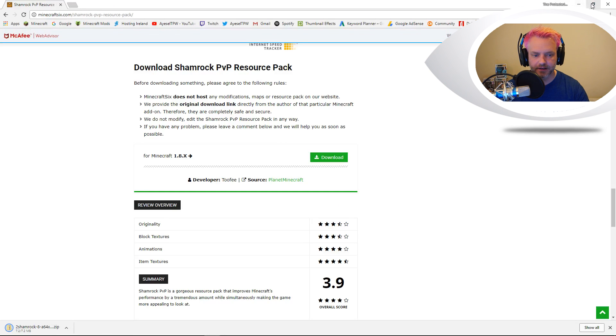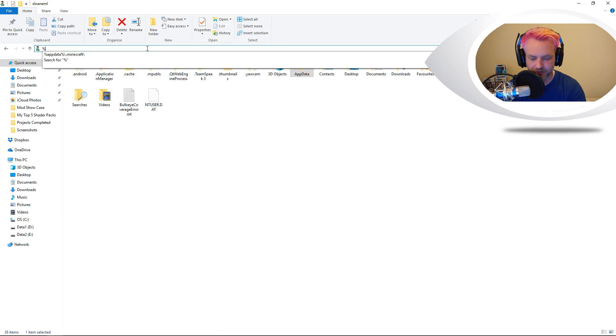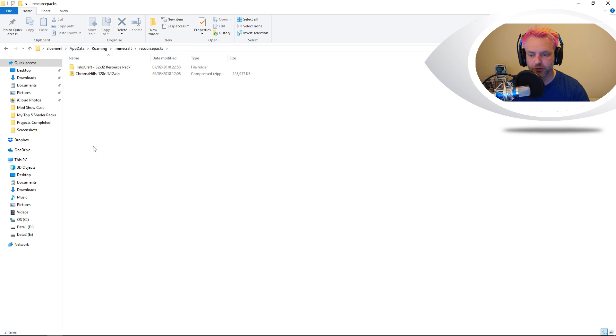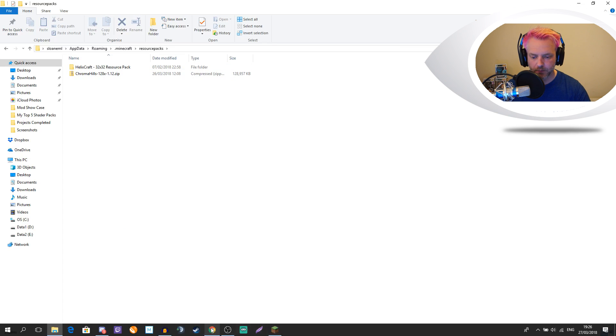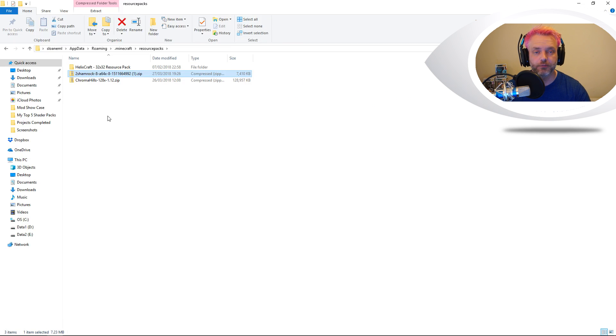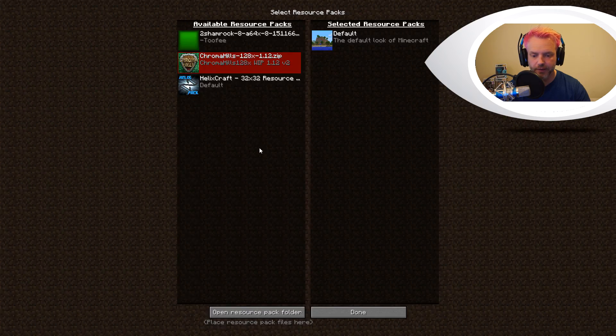We just scroll down, go to download, and it should pop up here as a zip file. What you need to do then is find your resource pack folder. You find that by typing in %appdata%\.minecraft — that's going to bring you to the Minecraft folder, and you're looking for your resource packs folder. Double click on that. I've got two resource packs in here already. Then we're just going to open up our browser again and drag the zip folder right in here. There's no unzipping — nothing else you need to do.